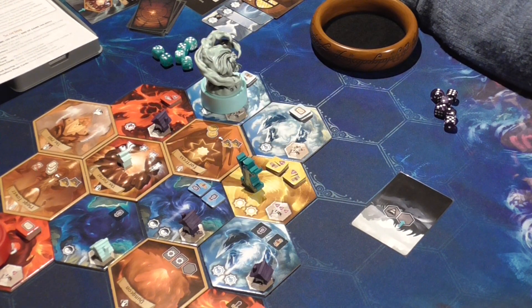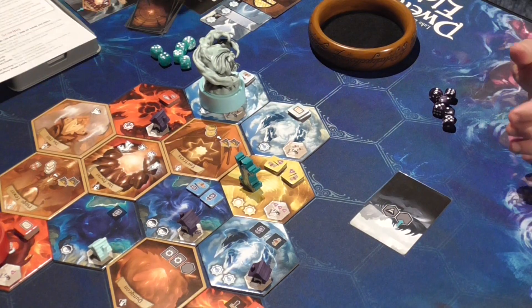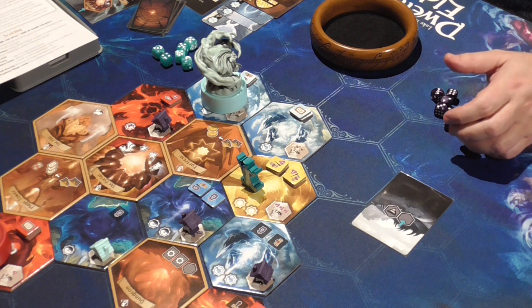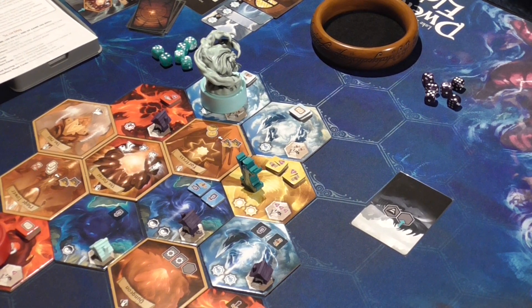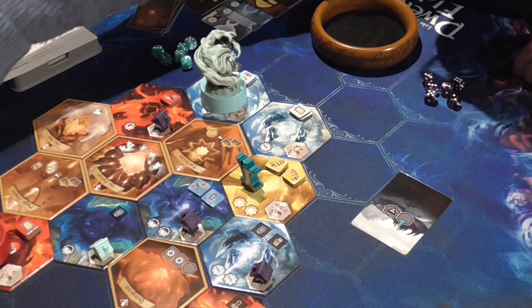They're going to start to regroup. The warrior comes back; they've got this guy in the portal which gives them two points, and then the other four guys from the underworld. All I can do is bring this guy back. I'm going to pay one resource of any kind - I'll use a scroll and bring out my last worker. Then these three guys come back and do nothing.